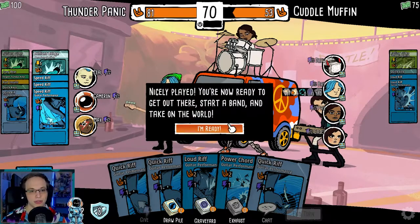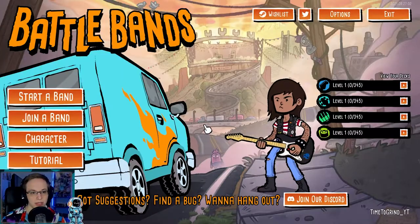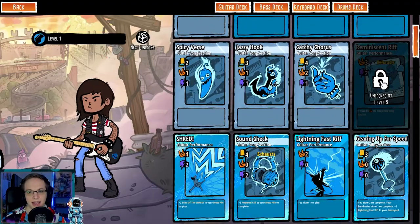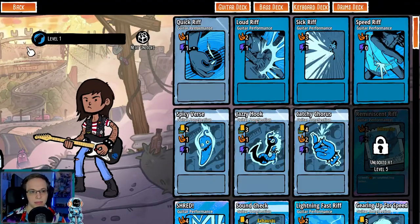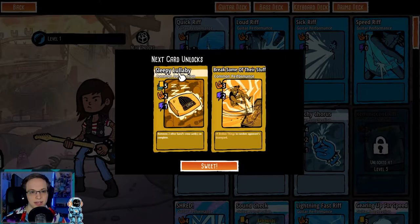You're now ready to get out there, start a band, and take on the world. View your decks here — whole entire decks unlock at level five. So you're unlocking a bunch of things here, and next cards unlock.